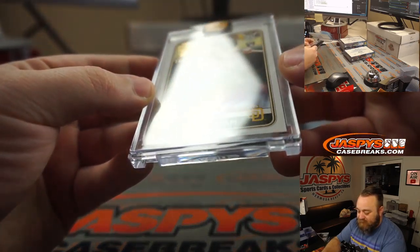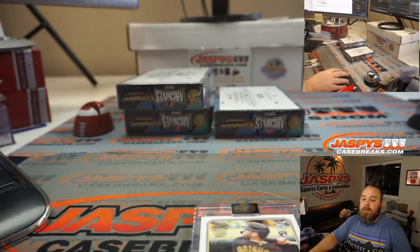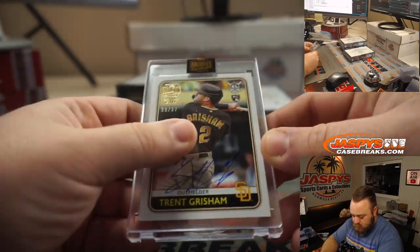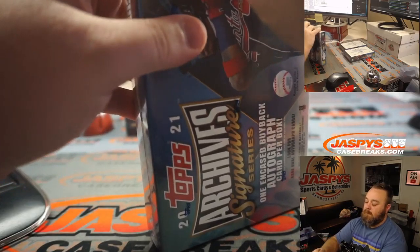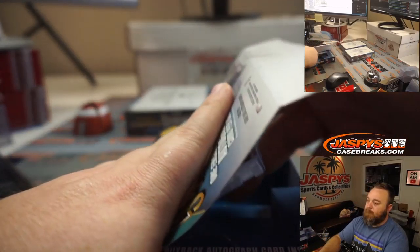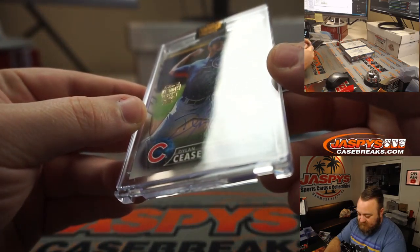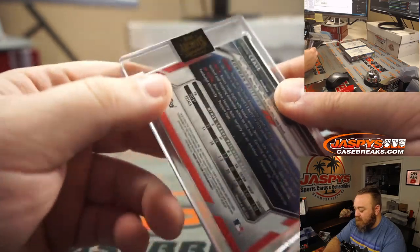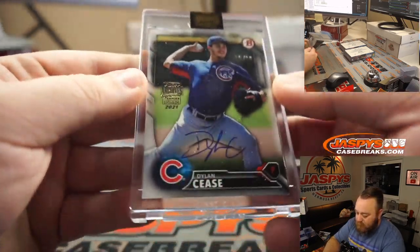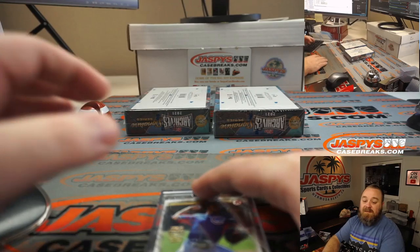Trent Grisham rookie, six out of 37 from Topps Big League 2020 — rookie auto, he's a good one. Nick Stober with the Trent Grisham. Next up, Dylan Cease, 68 out of 99, now with the South Siders of Chicago — 2016 Bowman Draft prospect auto. Ceases to amaze: Nick Stober again.